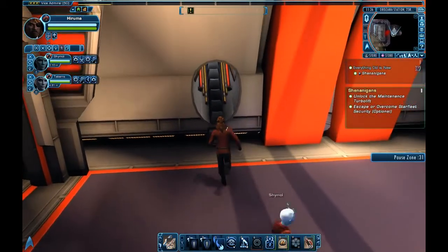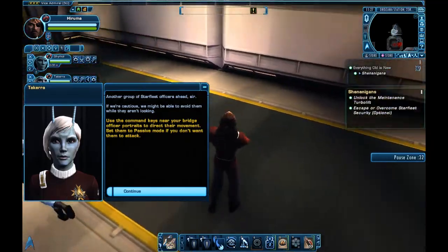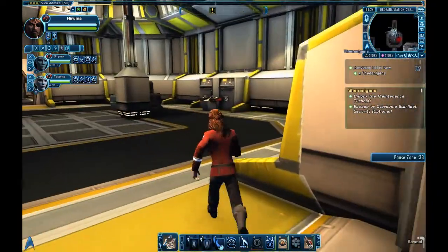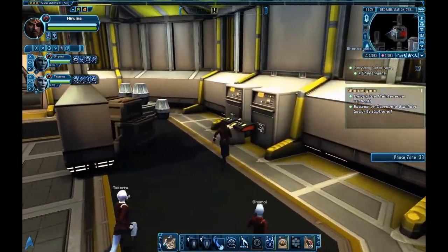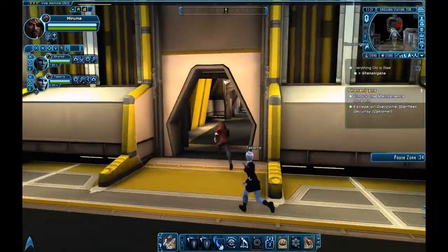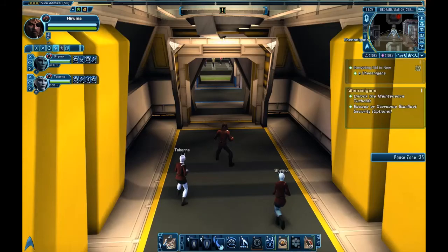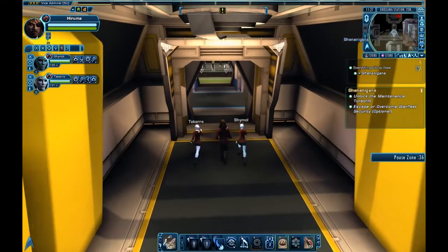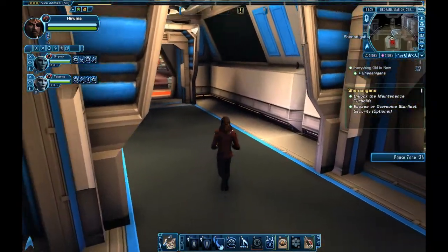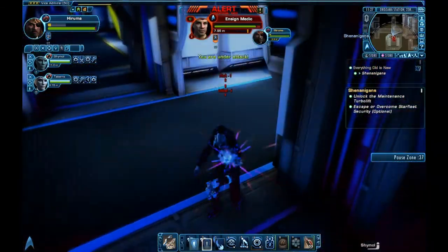We're going to lock this door and then run through the Jeffreys tube, which will get rid of that group right outside the door. This group will be all the way over on one side — we're going to run around this side and avoid them. For the next group we have to fight, I like putting my two away team members up in that room first so they can take the aggro, and then I slip around the corner and let them start firing before I do.